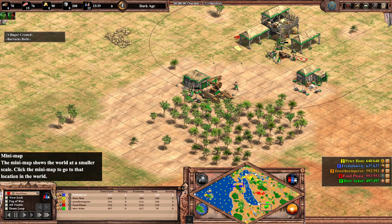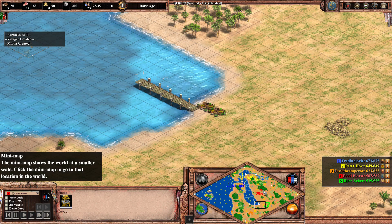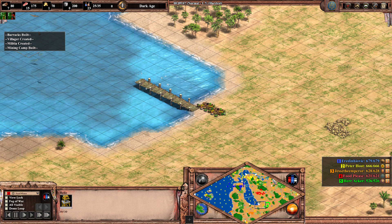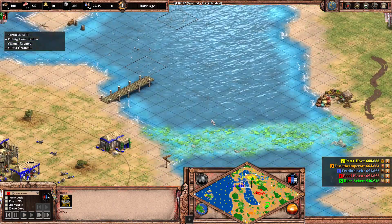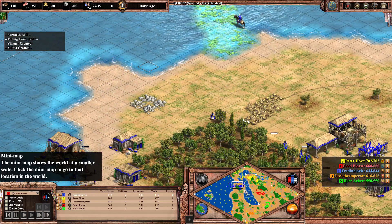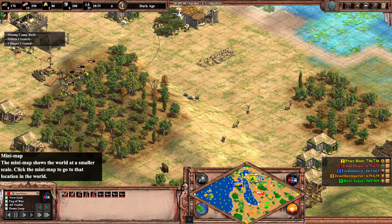Jesse the Emperor's position is favored — he was the first to choose it. Peterhost was probably the last to choose his position. It's not a good position because there are bottlenecks here to get to the big sea, and he has Fredinovich on one side and Foodpleas who can press from the south. It's a much more difficult position, though he could potentially dock on the top land.